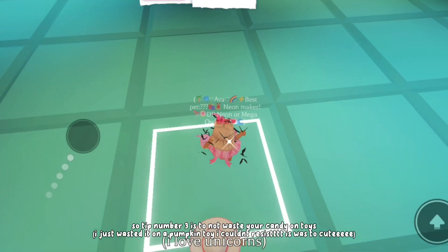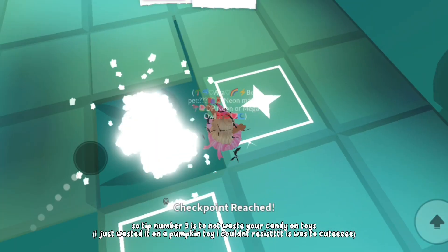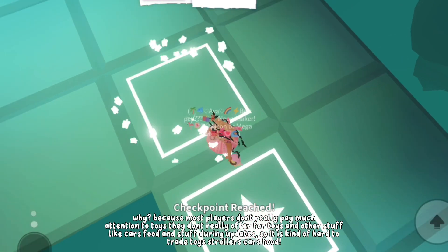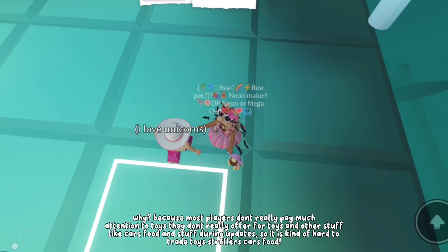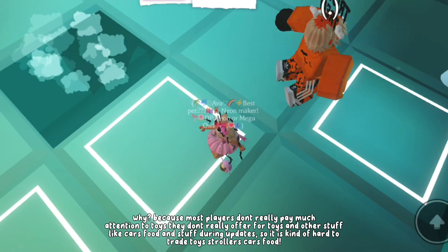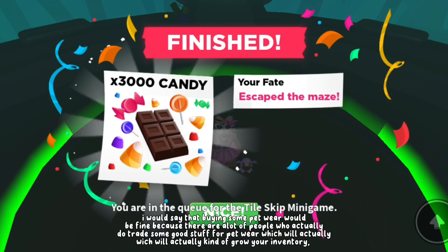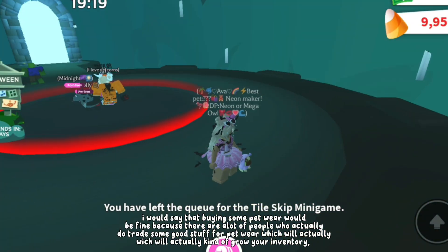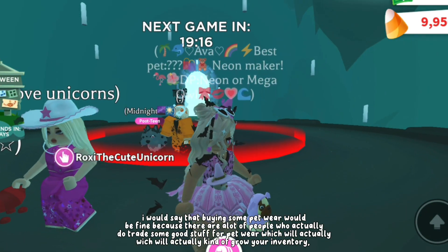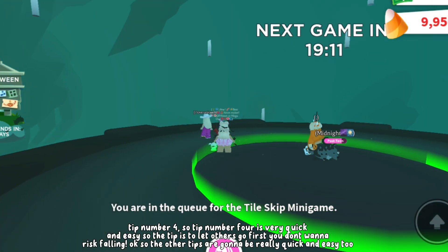Tip number three is to not waste your candy on toys. I just wasted it on a pumpkin toy — I couldn't resist, it was too cute. Most players don't really pay much attention to toys; they don't really offer for toys and other stuff like cars, food, and things during updates. So it is kind of hard to trade toys, strollers, cars, and food — it's really useless. I would say that buying some petware would be fine because there are a lot of people who actually trade some good stuff for petware, which will help grow your inventory.